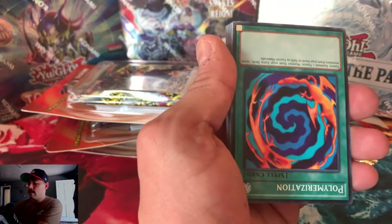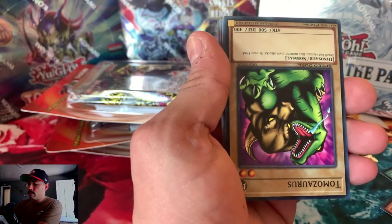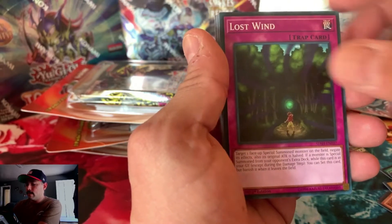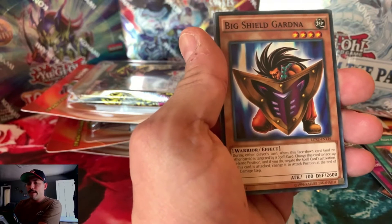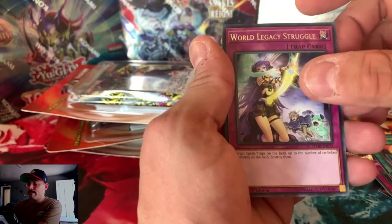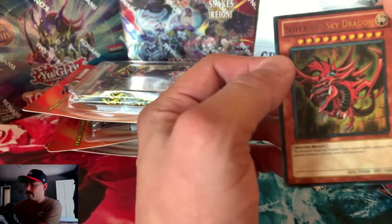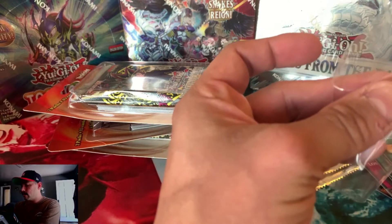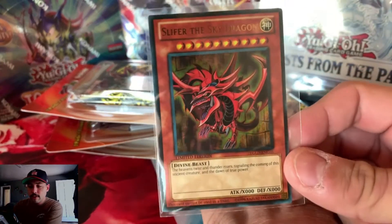Citron Smigger, Polymerization, Hyper Hammerhead, Elemental Hero Woodsman, Tomo Zaris, Elemental Hero Ocean, Zero Gravity, Lost Wind, Card Advance, Monster Reborn, Heat Wave, Big Shield Gardna — love it. Insects, World Legacy Struggle. It's Slifer the Sky Dragon. Interesting — I called it! So now I have a second Slifer the Sky Dragon.